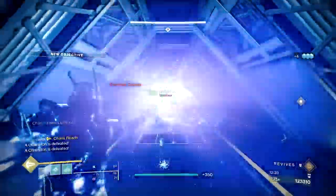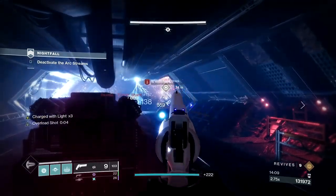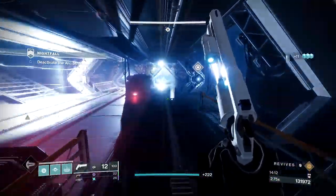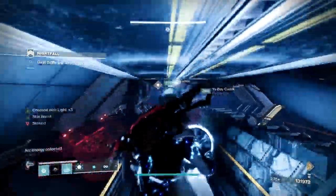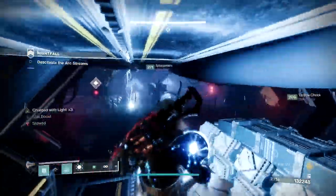Remember to grab any special finishers you can if your green ammo is running low. In the arc hallway, take out the sniper shanks in the back. Have two people set up shop at the door where you walked into the hallway and have one person go and grab the arc charge. Pick up the charge right when an arc bolt goes by and follow it. Spam your jump button and you'll zoom down this hallway.